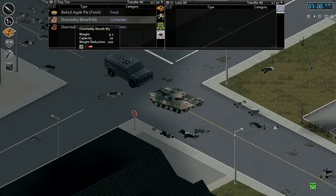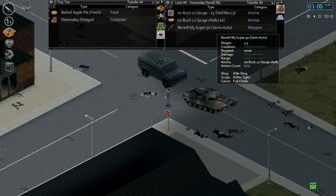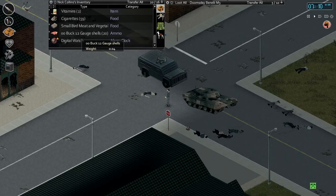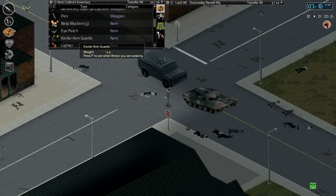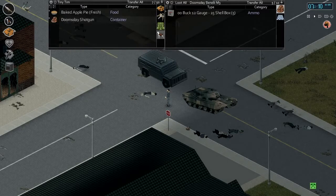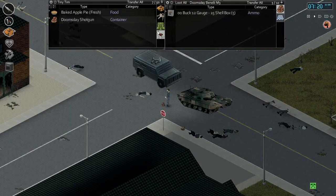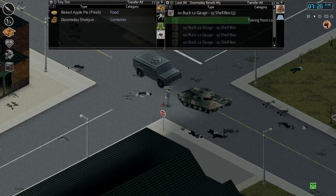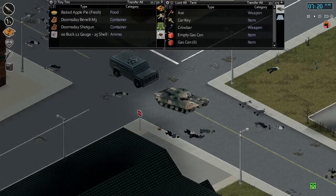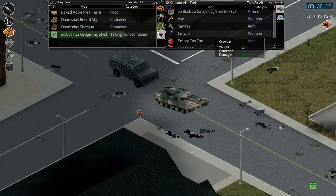Let's pull some rounds out and make sure this is loaded up and ready to go. This should be fully loaded — yeah, seven is seven. We got some extra rounds. We'll keep the rest in the tank. Tiny Tim, you can sit in the tank too. Let's get this equipped both hands. We're still a little bit overweight here. Let's put the food in there. Let's just hop in here and head down to the gun store — probably our fourth attempt at killing these guys.